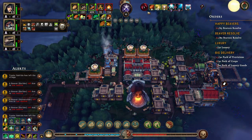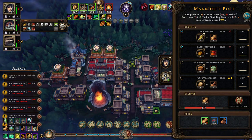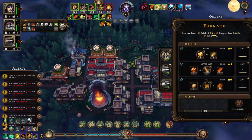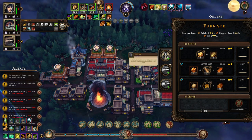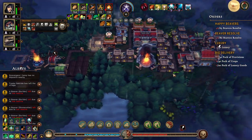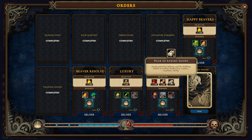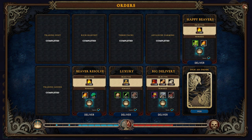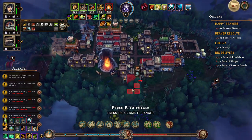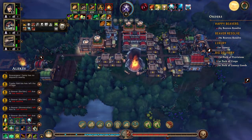That'll get the beaver resolve even higher once the storm is over. We need to make packs of provisions and packs of luxury goods — I'm not exactly sure how to do that. I'm not sure we built one — I don't think we did. Another beaver house — up, good.